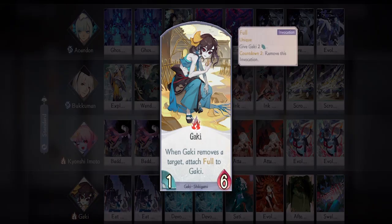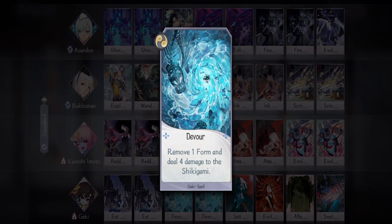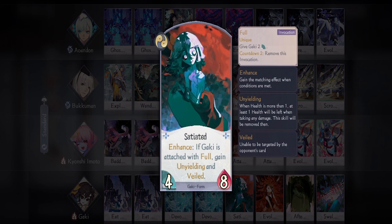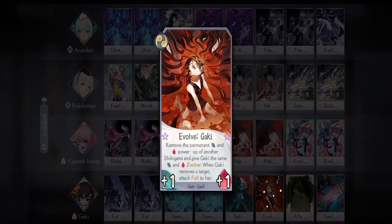Lastly we have Gaki as our secondary damage dealer and board control. For her I'm bringing two Eat What You Can — since there are more field Shikigami than shield Shikigami, this is better than the other combat card; if they don't use either you can treat it as a vanilla combat card. Then we have two Devour — farm cards are getting more and more powerful, so this card will always be useful to control your opponent. We have one Satiated — simple, high stats, and since it has Veiled you don't have to worry about her getting sniped.